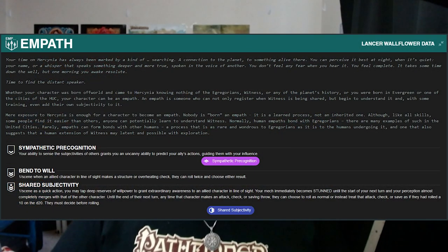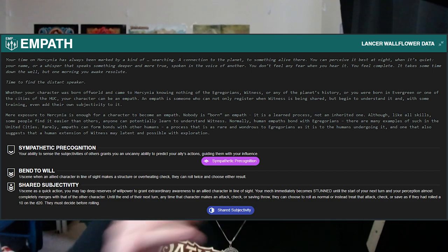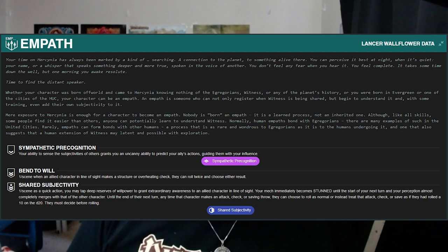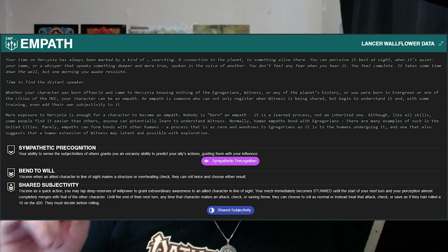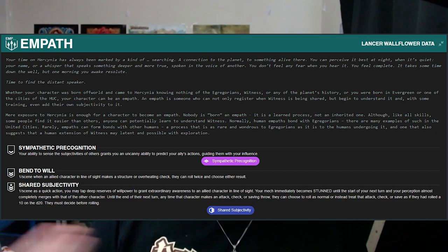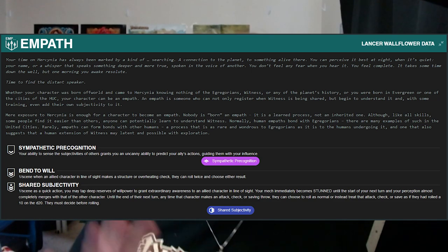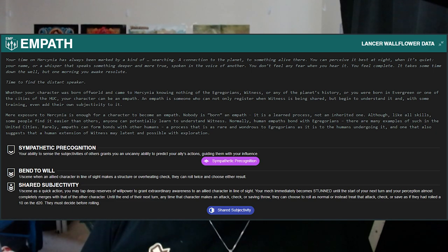The premier support talent is Empath. Its first ability, Sympathetic Precognition, gives you a reaction — once per scene — that when an ally makes a skill check, attack, or save, they can choose to not roll and instead treat the check as if they rolled a 10 on the d20. Considering 10 is the default success rate for a lot of checks in this game, that's incredibly powerful — almost a guaranteed success. And there's no range limit, just an ally within line of sight.